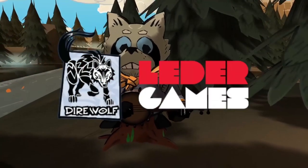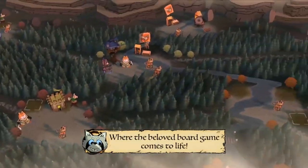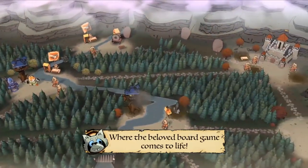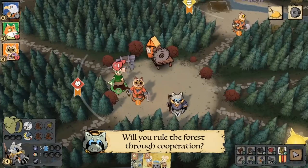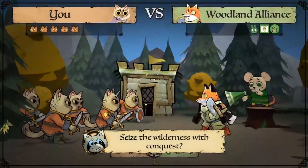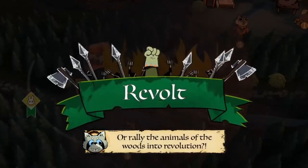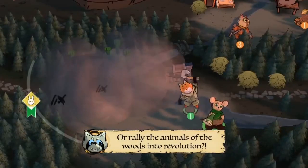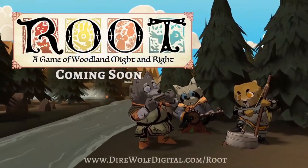You can play as the cats who are trying to overrun the board, or the birds who have their own sort of programming going on — they're programming their actions via cards. Or you can be the vagabond who's kind of doing his own thing and making deals with other players, or the Woodland Alliance, who's trying to spread their message and revolt against the other powers.